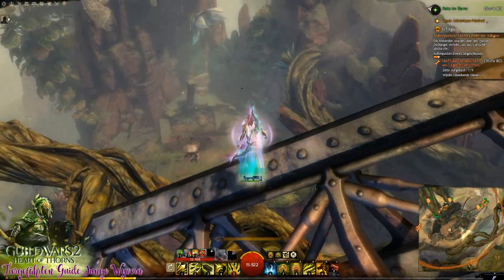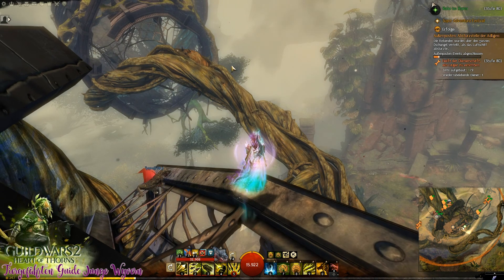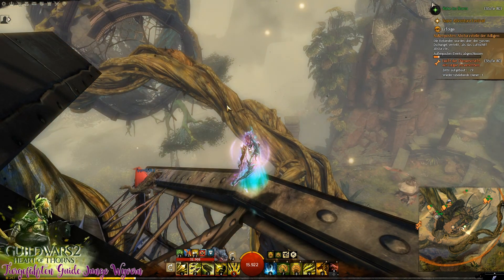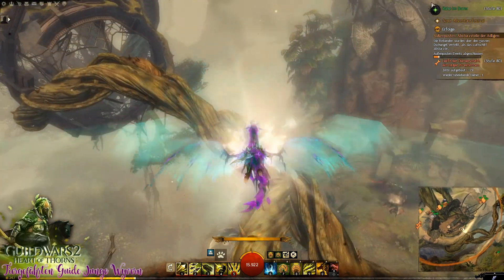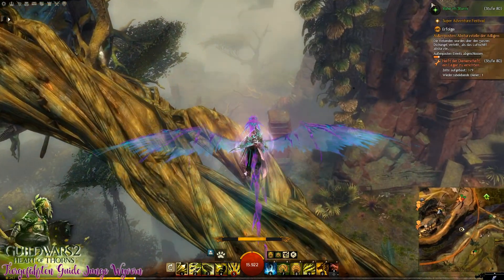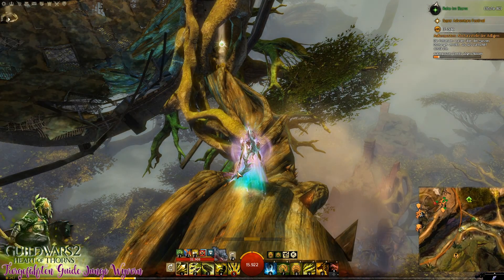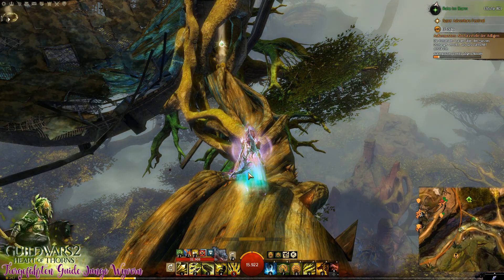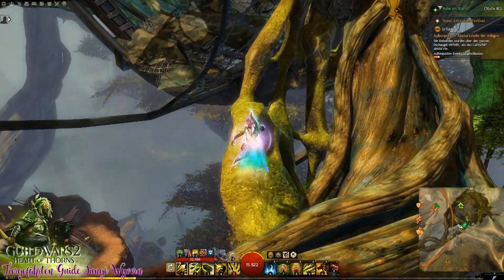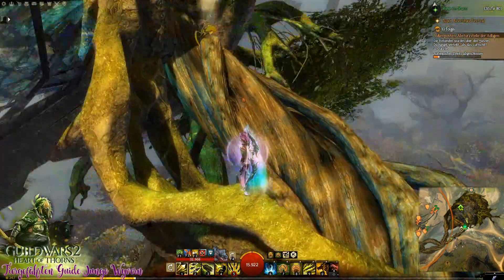Das ist manchmal ein bisschen tricky. Wir gehen dann hier weiter nach oben. Wo wir jetzt hin müssen, ist hier rüber auf diese Wurzel. Das könnt ihr mit einfachem Gleiten ohne Probleme machen, weil das genau bis da reicht. Hier seht ihr diese Leiste, die sich minimiert vom Gleiten her. Wenn ihr euch fallen lasst ein Stück, pausiert die halt für die Zeit, wo ihr euch fallen lasst. Also ihr müsst nicht erweitertes Gleiten haben – das normale Gleiten reicht völlig aus.